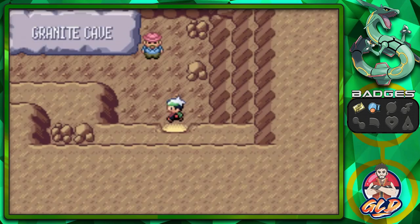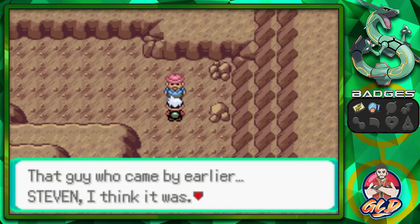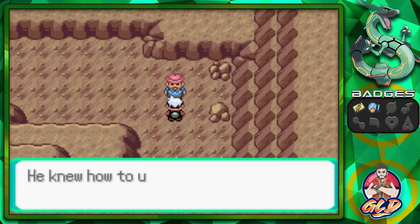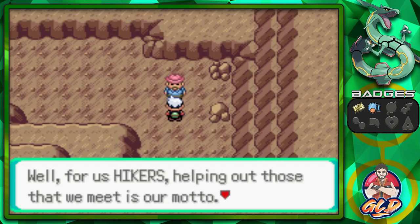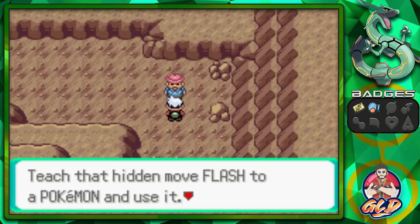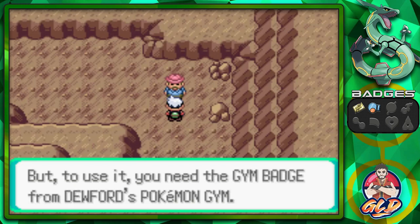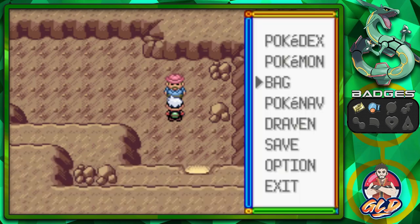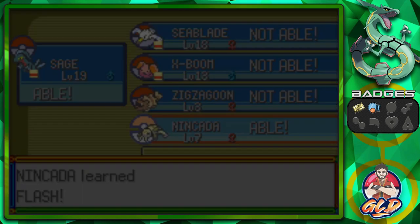Here we are in the Granite Cave. The reason I defeated the Gym Leader first is because I wanted to do things the easy way. Talk to this guy — he's like, 'It gets awfully dark ahead. That guy who came by earlier, Steven, he knew how to use Flash so he ought to be alright. For us hikers, helping out those we meet is our motto. Here you go, I'll pass this on to you.' And we got ourselves HM05 — Flash. Teach Flash to a Pokemon and use it to light up the inky darkness of caves. You need the Knuckle Badge from Dewford's Gym, which we already have. I'm going to teach Flash to Nincada, and Nincada has learned the Flash technique.